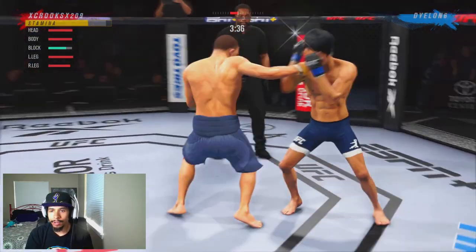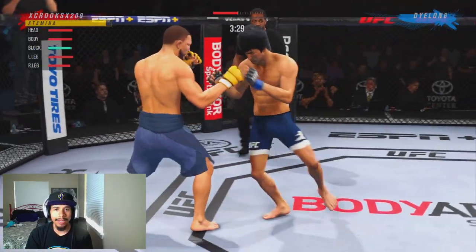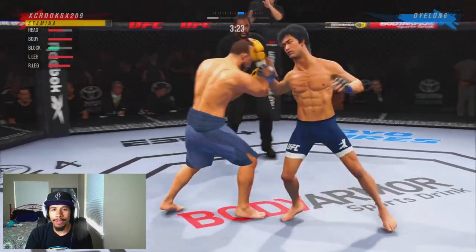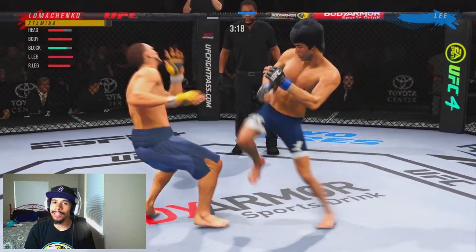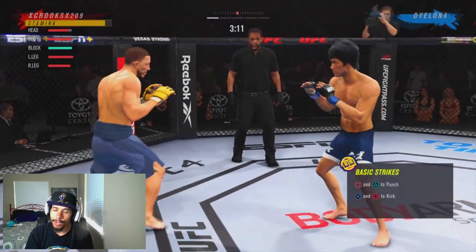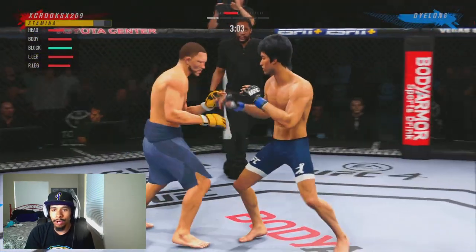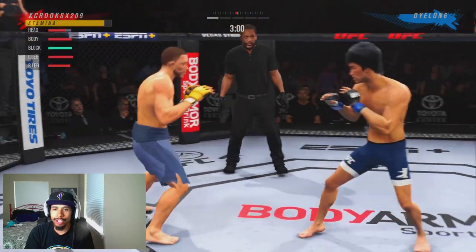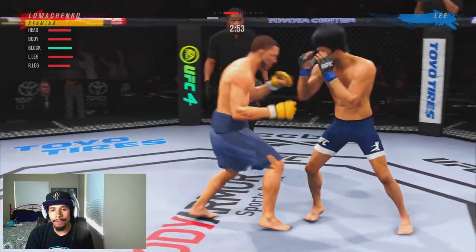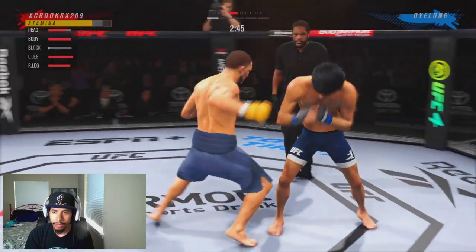As you can see, I'm pressing forward here, utilizing the nice jab, going down to the body. You also have to be able to utilize the jab. If you don't know how to utilize and have a good jab, then you're probably not going to be very good at boxing in UFC 4. If you don't know how to pop out your jab to use it at distance and to move in and out with your strikes, it's going to be very difficult for you to be a good boxer in any game, let alone UFC 4.